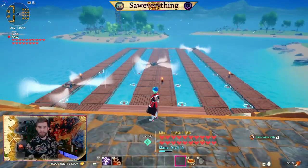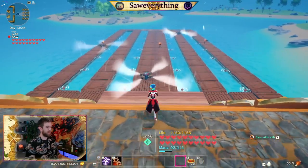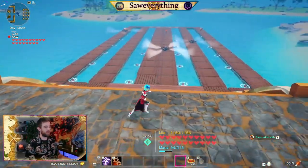Alright guys, this is my fishing hub. Pretty dope, huh? We got some typhoons and some crab traps and some conveyor belts and some torches and stuff. We lost a torch — torch is in front of the chest. Anyways.